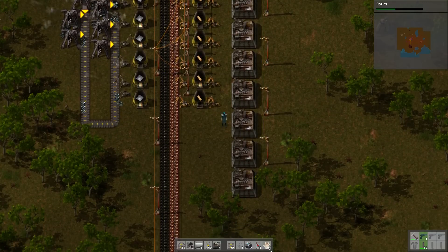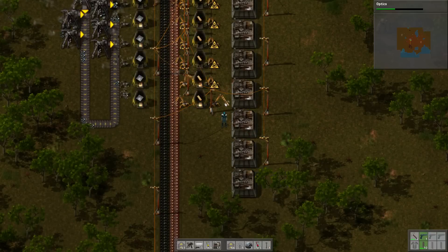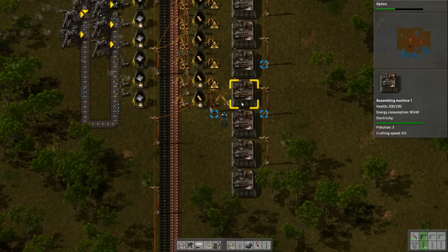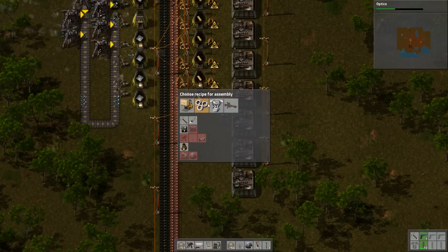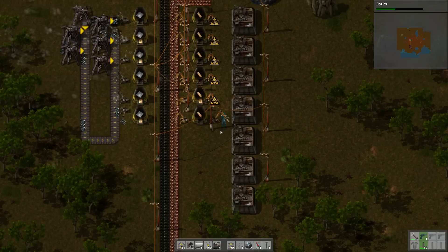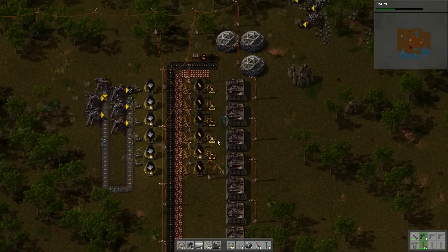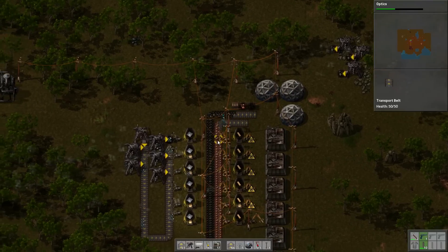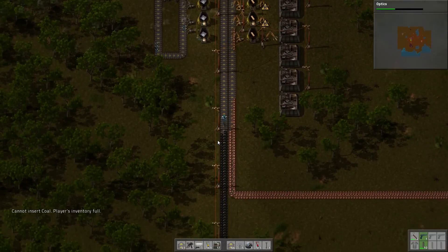Well, assuming there was power, what would it do? I'm just gonna dump them right there — that doesn't help. These things need to be right next to it. Choose recipe for assembly — I want you to make copper cables and stuff like that. I'm gonna have to spend a little bit of time. I think I will take a break and figure some of this stuff out off camera, and then I'll come back and we'll play a little bit more live. I wanna make sure that I'm not just sitting around doing nothing trying to think.